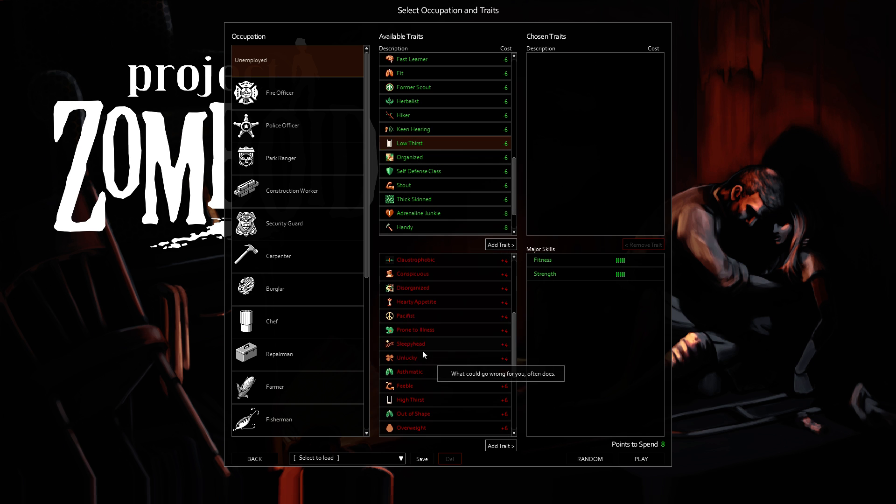Low Thirst and High Thirst — High Thirst is the easiest six points in this list. If you have a water bottle with you, you're going to have water for a very long time. I know the water turns off, but there's still water stored in each of the sinks, the toilets, and the bathtubs — I think it's like three units of water from each one even after the water's turned off. So even if you don't have your carpentry up to a certain point, water's still going to be pretty abundant for a long time. High Thirst is like a simple six points. Low Thirst — I don't even know why you'd do that. Spend six points for that.